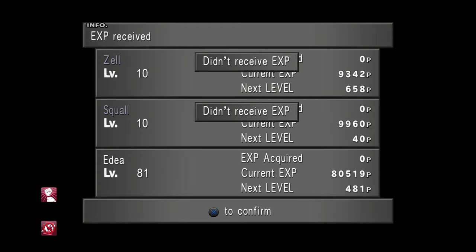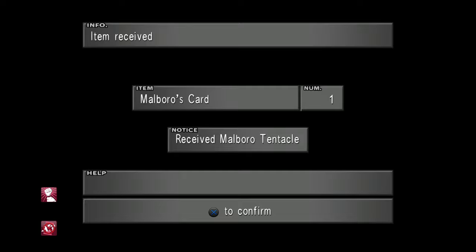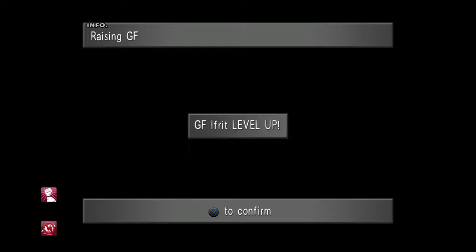So much experience today — Edea is at level 81. And not only have I got a lot of Marlborough tentacles, but I've also gained quite a few Curse Spikes, which can be refined into Dark Matter using one of Siren's refinement abilities. Our Guardian Forces are levelling up lovely as well.